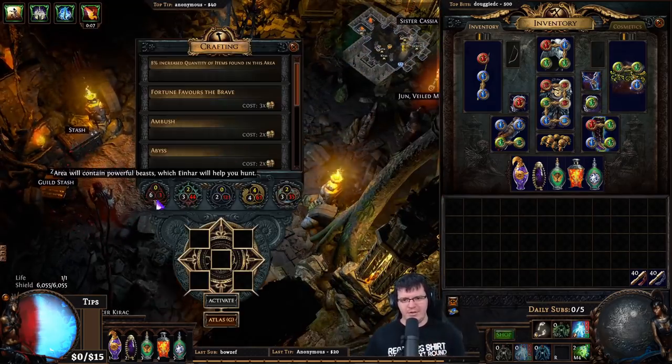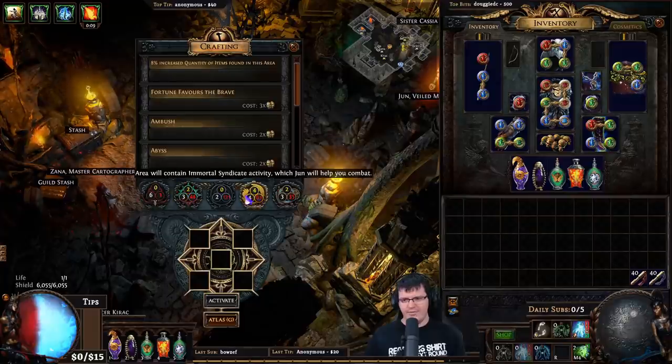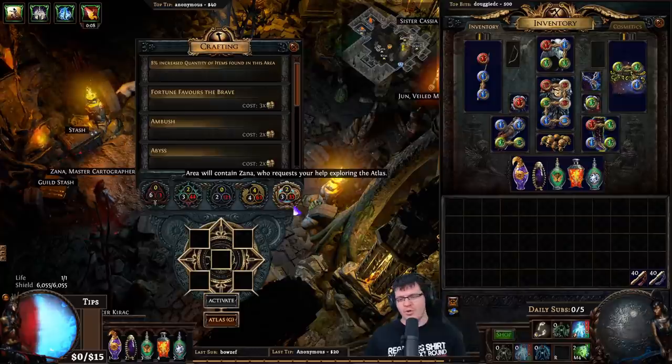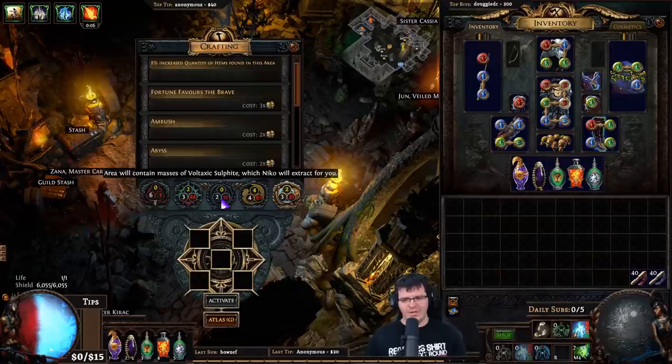You should be using all the beast, all the Jun, and all the Alva missions in tier 14 maps — all three Alva ones. Zana you only want to use on tier 15 maps or higher so you can get guardians and guardian fragments out of them. Don't throw Zanas on your tier 14 maps. We're not using Niko at all, so those are just piling up for later in the league when I want to delve.